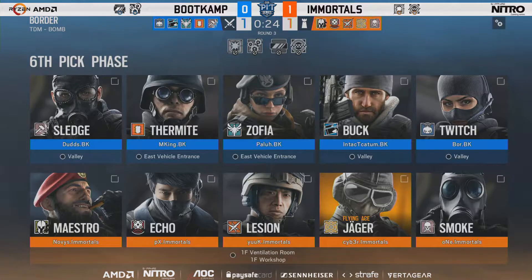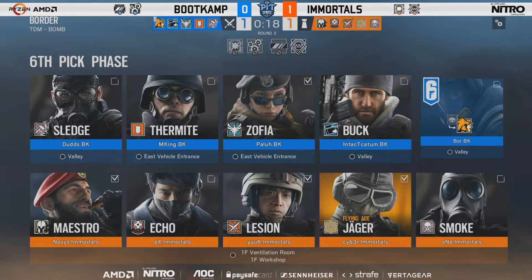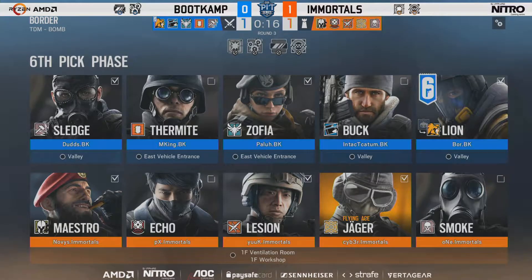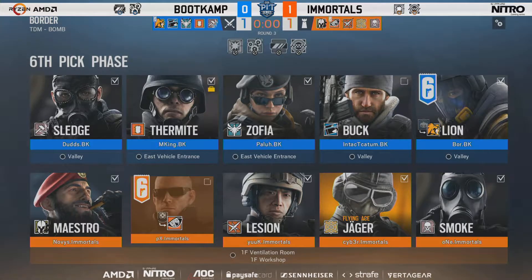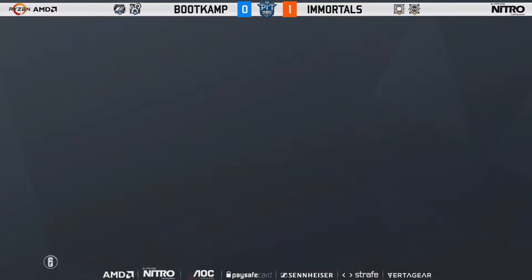Moving into round number three — the boys are actually playing on Lion this time. Clearly they do not trust Duds anymore on the Lion role, as he has suffered a number of casualties. I think they've said we need to change what we're doing. They have a triple soft destruction setup with Sledge, Buck and Thermite. They've got nothing to really take care of any Bandits but they don't need to.